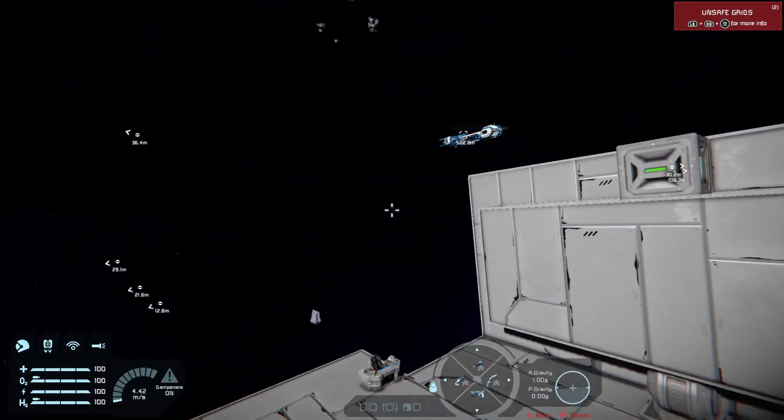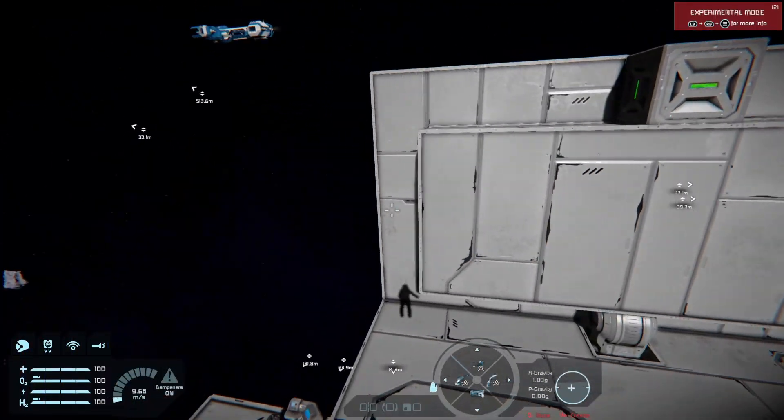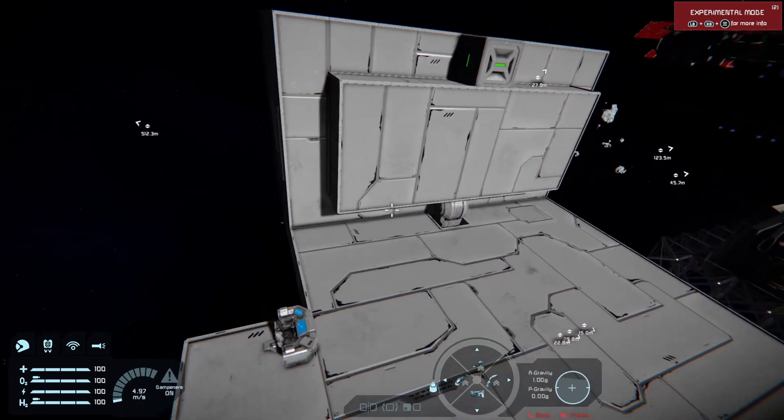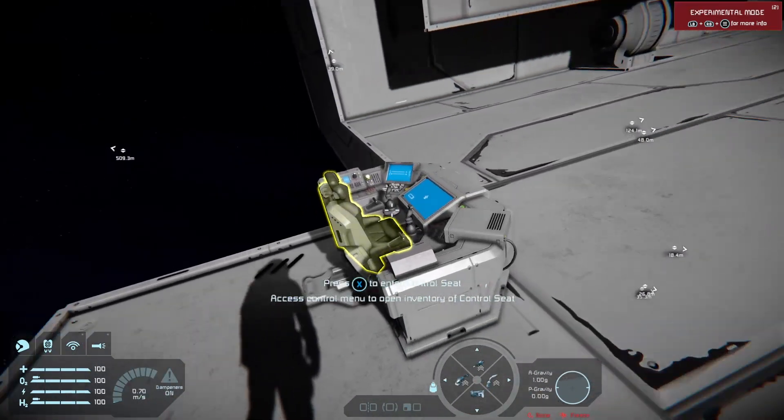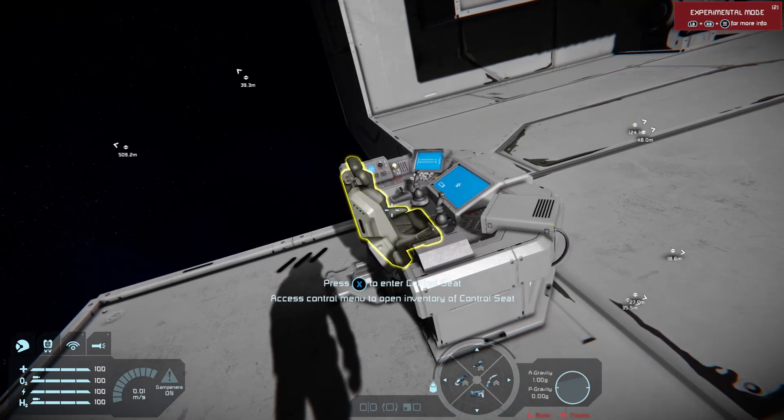If you've tried to make an airtight room using rotors or hinges, you've probably encountered that message that pops up when you sit inside a control seat — your merge blocks turn yellow and refuse to lock because it says basically there's an error.